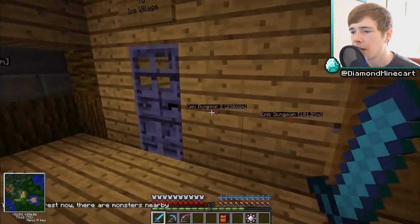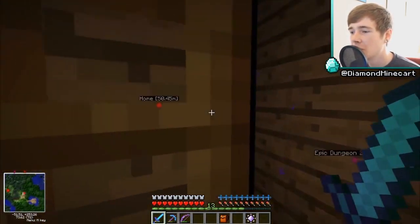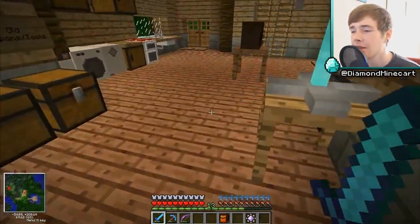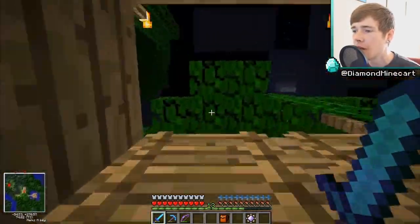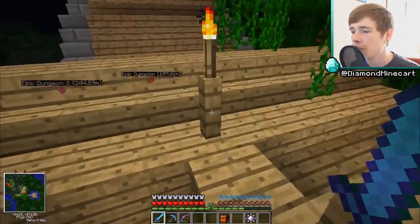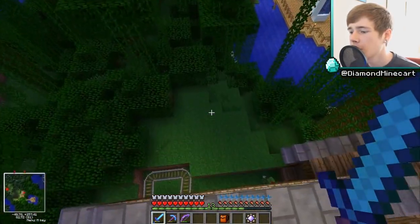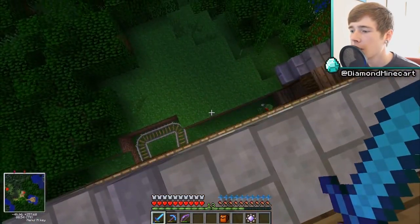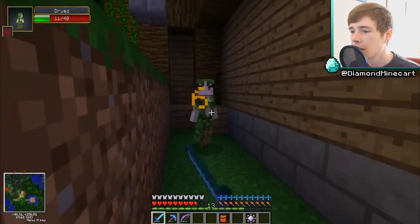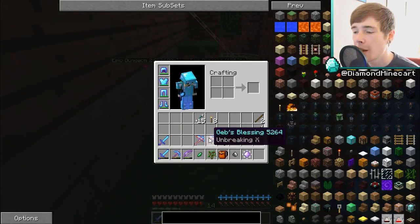There's a monster in here somewhere — please don't say it's in here. It's like when you've got a monster in your wardrobe. There must be one on the ceiling — why always on the ceiling? Anyway, this is going to be a slightly shorter episode because I'm trying to stock footage for while I'm away at Insomnia. Let's just take this out — take it out, take it out. There we go. They dropped an iron shard and we've also got Geb's Blessings.